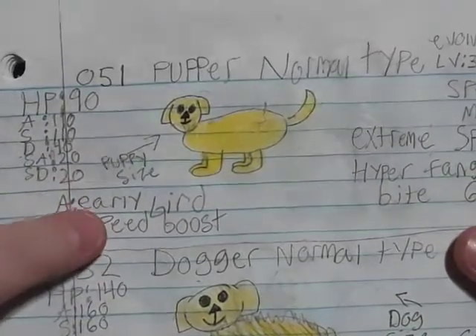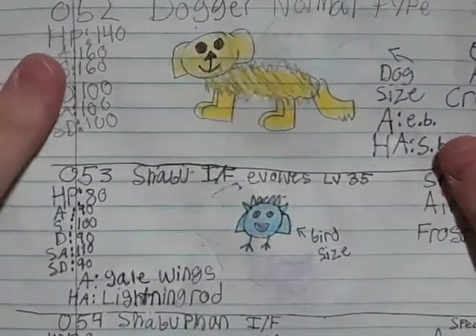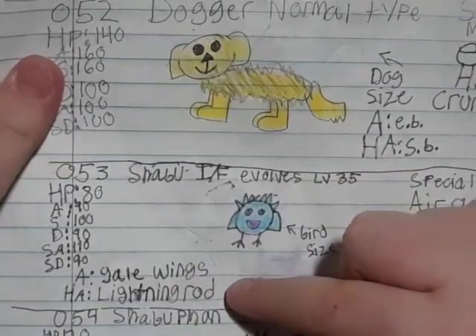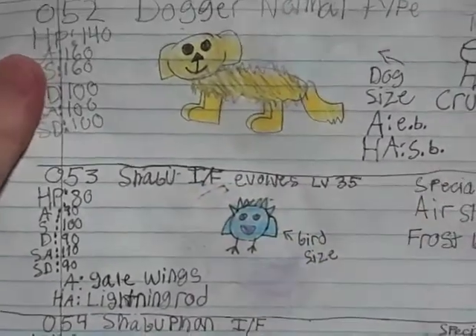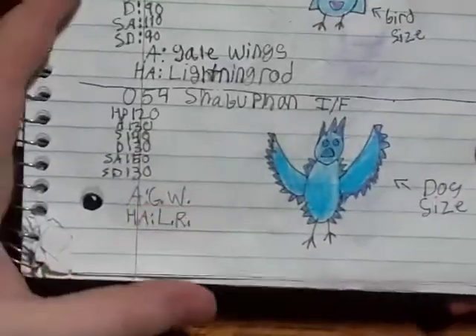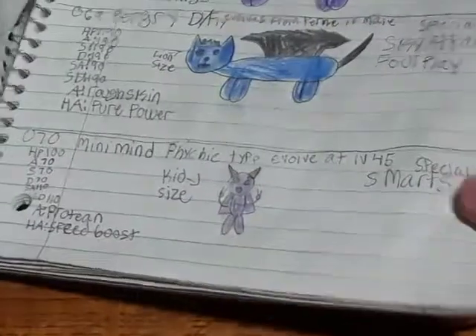We have puppy-sized Pupper — it's just a normal type. Then we have Dogger. Then we have Shabu, which I believe means ice in Japanese. It has Lightning Rod for its hidden ability and Gale Wings for its ability. Same for Shabu Fan — I think that means flying ice, or ice flying, in Japanese.